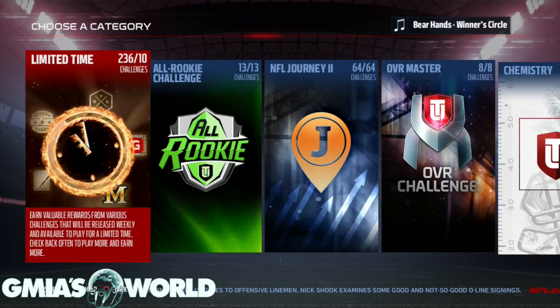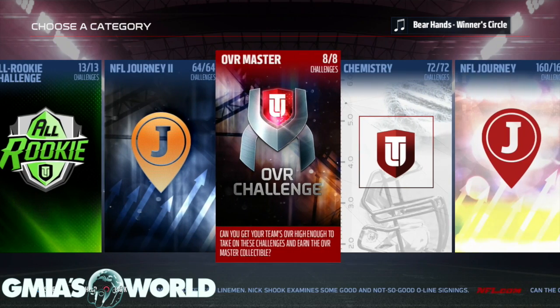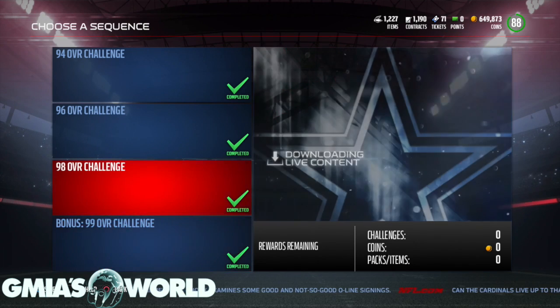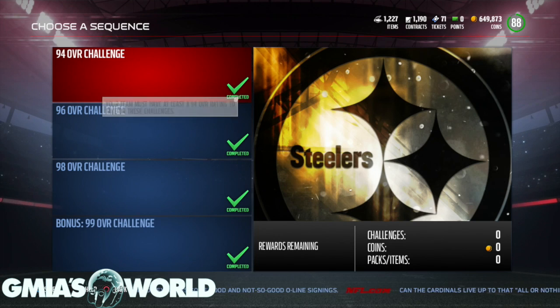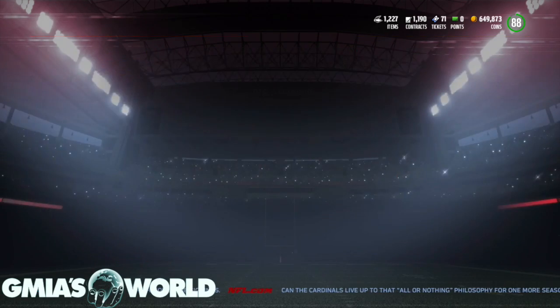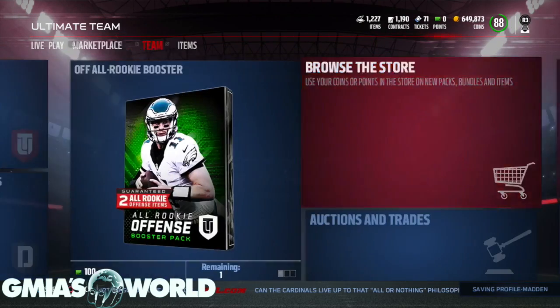Now here go some of the solo challenges. The Journey right here — Matthew Stafford, you got to get that done. For the overall master, all you need is the 98 overall. You don't have to do the bonus, but if you want to you can — it's a little bit more difficult, you got to do motivators and add all kinds of stuff to your lineup. I have a video at G Myers World that'll show you how I got the 99 overall team. Feel free to check that video out. And then there are other things in there that you have to do with previous sets to get the cards needed.